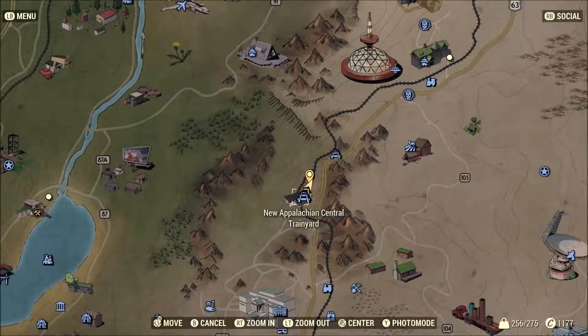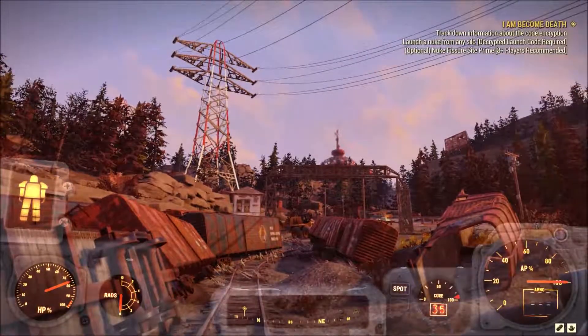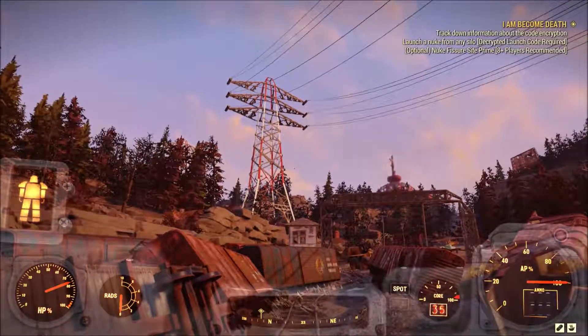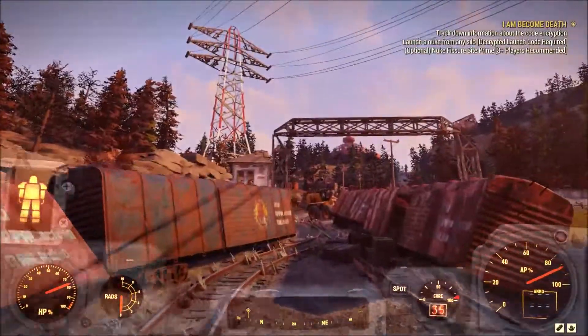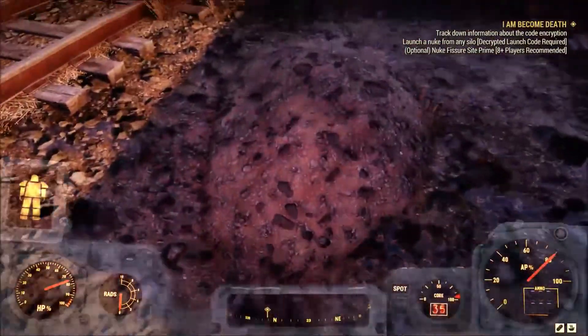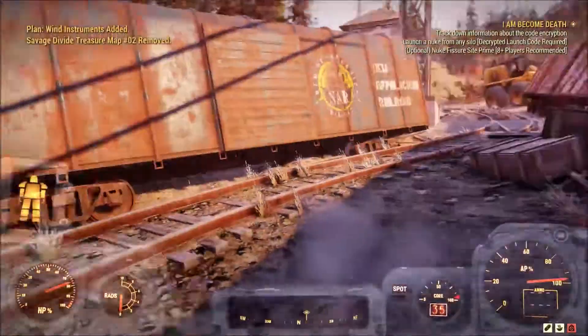Alright guys, this is Savage Divide treasure map number 2. What you're going to want to do is come to the central train yard. You're going to want to look this way towards the top of the world in this power connector, and just kind of go straight down. And the mound is going to be right here, between these two broken down cars.